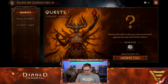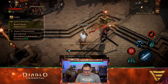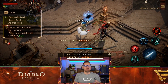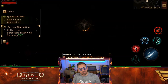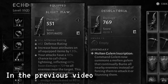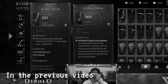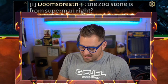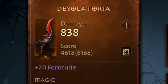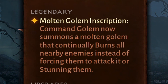We need to figure out what the quests are. We are going to answer the call and navigate toward it. We do now have a Fiery Golem thanks to a new weapon that we picked up in the previous video — the Dawn of Damnation started there and we picked up that new piece of gear. It is Desilatoria. We got Lightning Core in it, and it makes the Golem a Molten Golem.